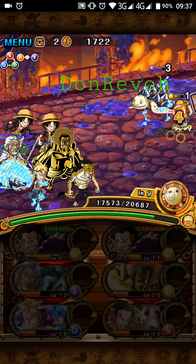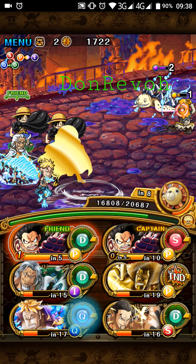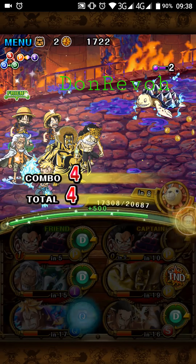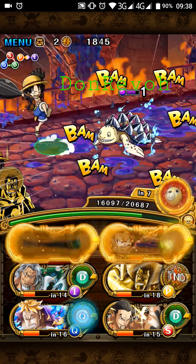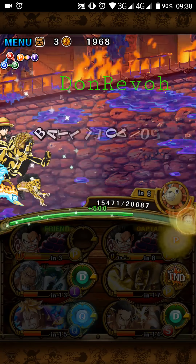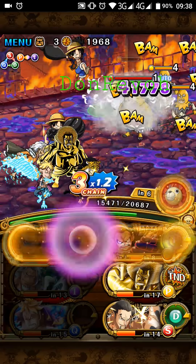Don't you guys hate when targets don't go the way we want? It does reverse on Relic, but it's not much of a deal, so don't worry. We just need one of Luffy's to use the special, so it's pretty much covered.